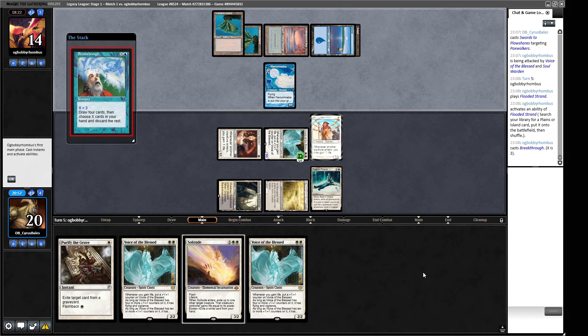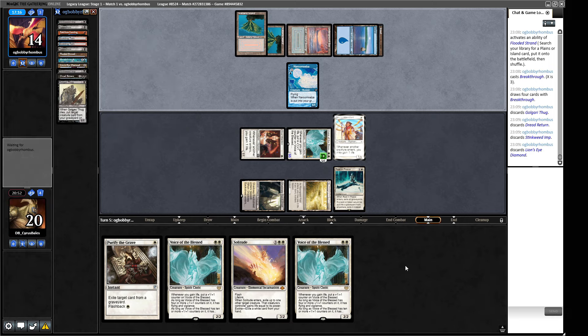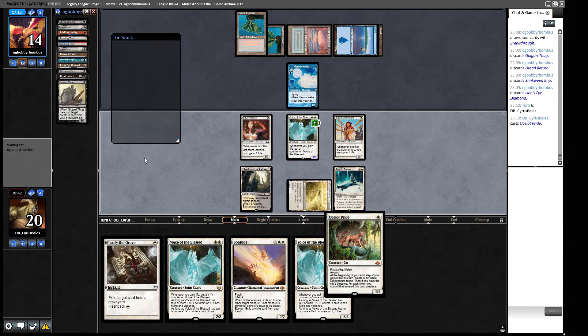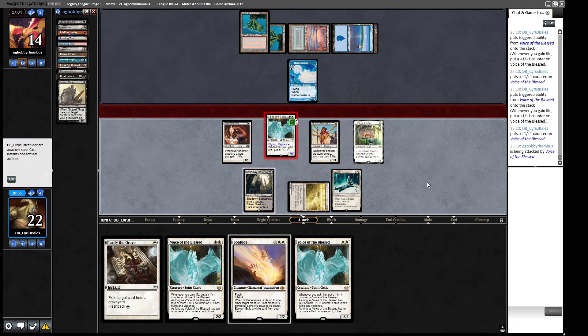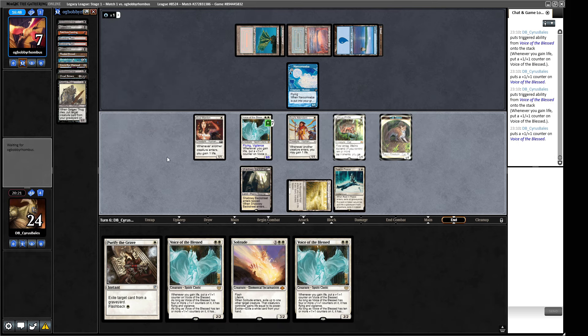Opponent is cracking their Strand - blue, blue, blue, blue, many blue. Is this going to be a Breakthrough where X is three or whatever? That has to be what it is - Breakthrough X is three, so they draw four cards and keep three in total. There's our opponent's exile zone that we've popped out. I would like to draw a land but not draw a land. We do get to hold up our Purify the Grave now because we can just play this Ocelot Pride - get some triggers. Now we've got a big flying vigilance monster.